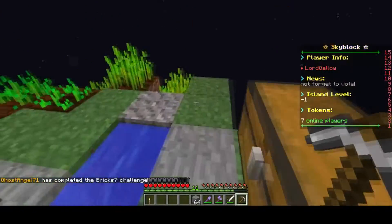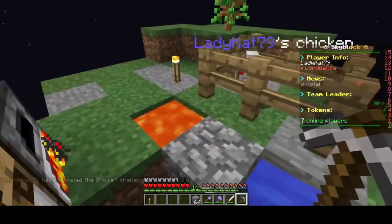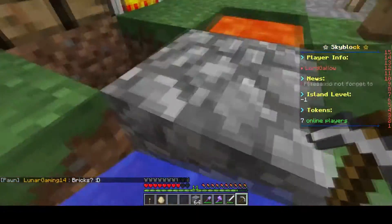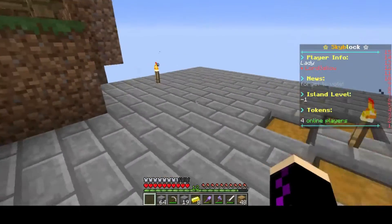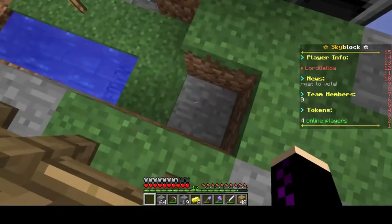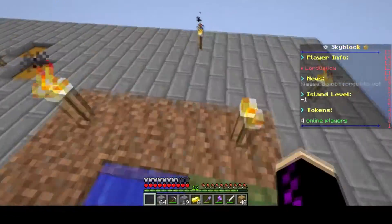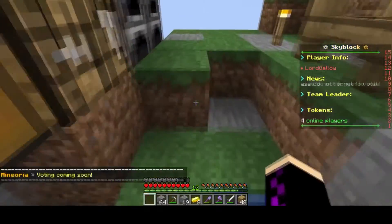I'm going to do a bit more mining and come back once I've started on the platform. Then I'll start making the cobble gen and show you how I make it — you can copy it if you want. I've built a little platform and I've taken out my old cobble gen. This is actually set up to make a stone generator, not a cobble generator, so I just need to add something else.